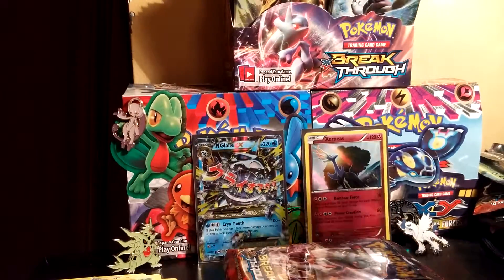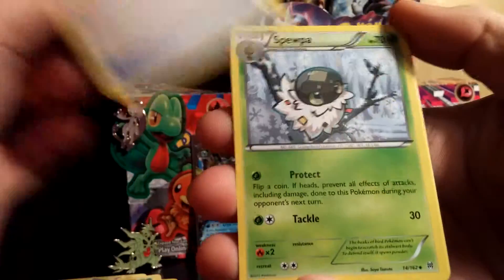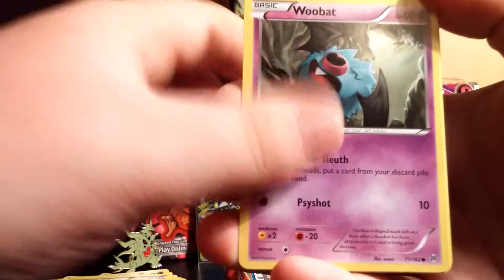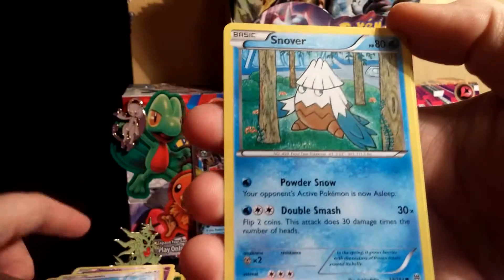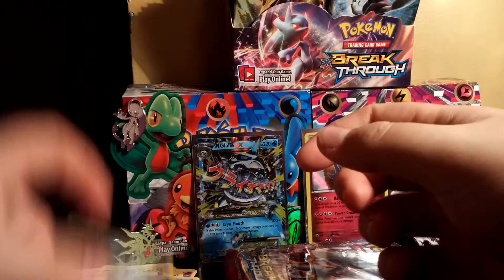So we'll go on another Houndoom pack. Hope you guys are enjoying this video! Houndoom, Spearow, Houndoom, Spearow, Shroomish, Professor's Letter, Gastly, Woobat, Swablu, Snover, Rufflet, a Doduo Reverse, and a Chatot regular.